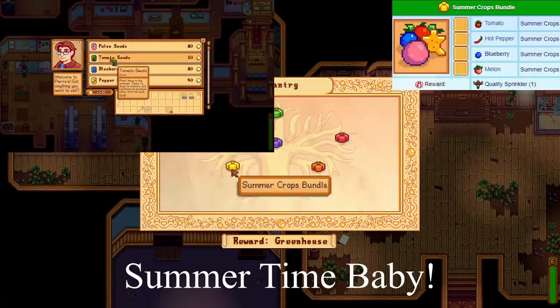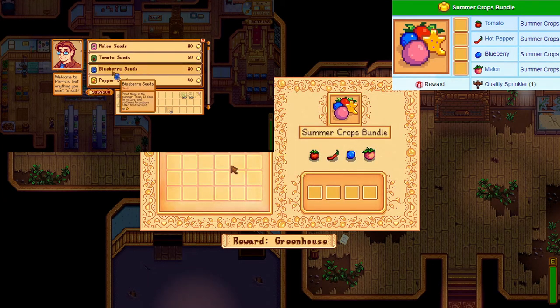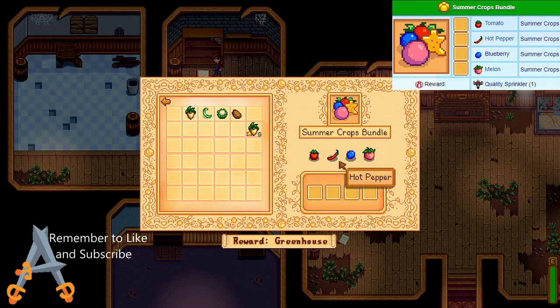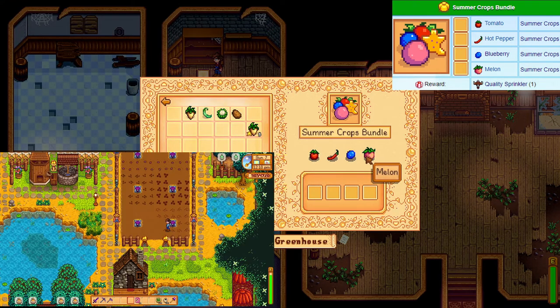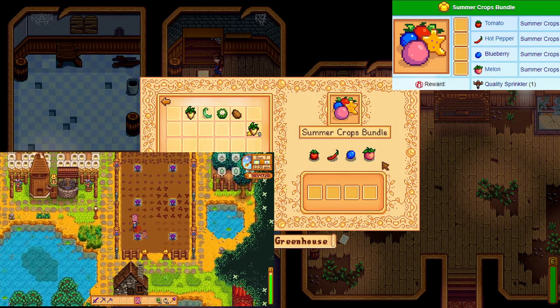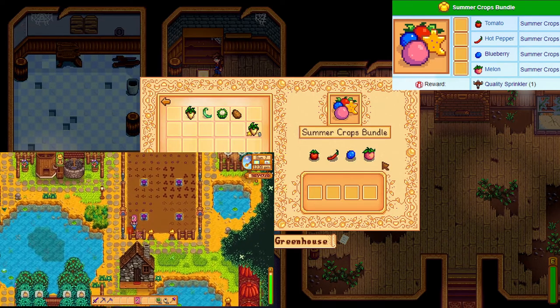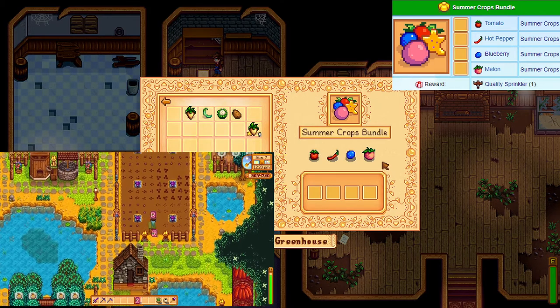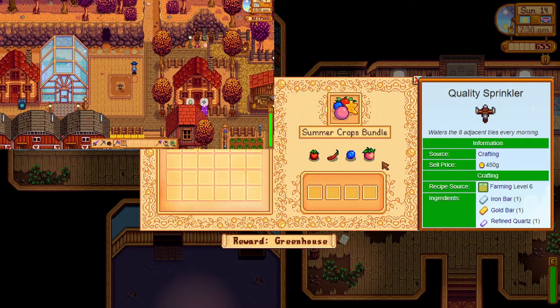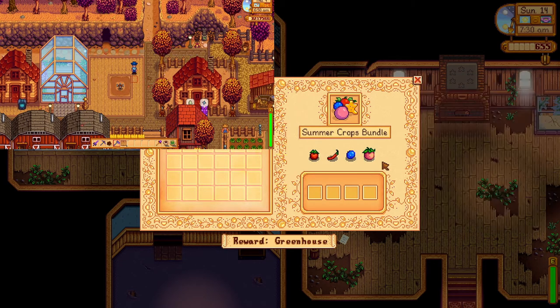The summer crops bundle includes a tomato, hot pepper, blueberry and a melon. The first three are multi-harvest crops. The melon is a single harvest crop which is also why we try and do this one for the quality bundle. If you need them for the summer bundle, make them for the quality bundle as well. The reward is a single quality sprinkler. Absolute bounty.